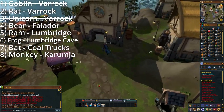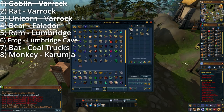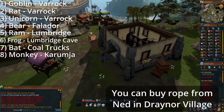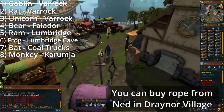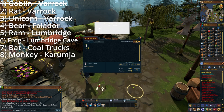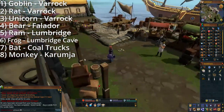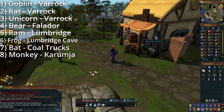Our next stop is going to be the Lumbridge cave. Before we head there, we'll need a couple of items: a rope and a light source. I find that the easiest light source to obtain is a candle from the salesman in Catherby. You may wish to bring some food too, as the frog and the bat are a little bit tougher enemies than the rest. The bat is the stronger of the two, coming in at a combat level of 44.